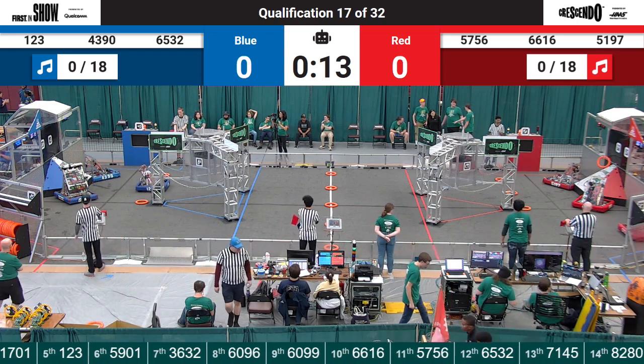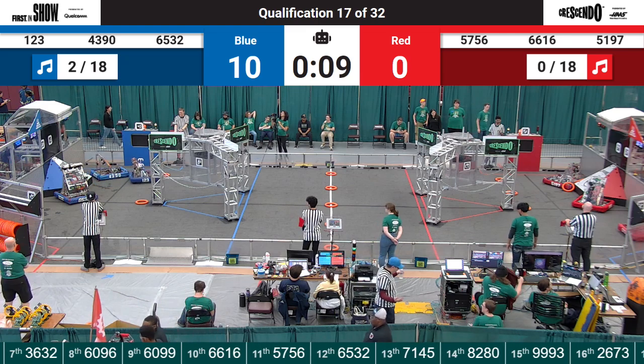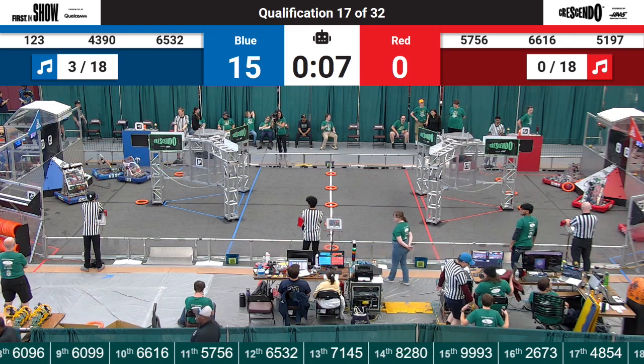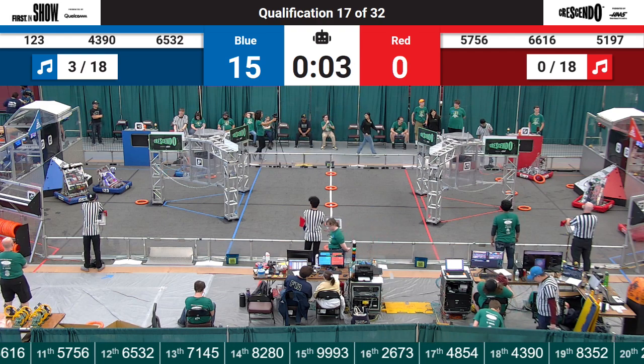Keeping our eyes on the Blue Alliance this time. We have 1, 2, 3, and 6532 both scoring their shots. 1-2-3 scores a second one and goes for the third. On the Red Alliance, looks like they just missed their preloads, but they're going to be right there for them to score in the tele-operated period.